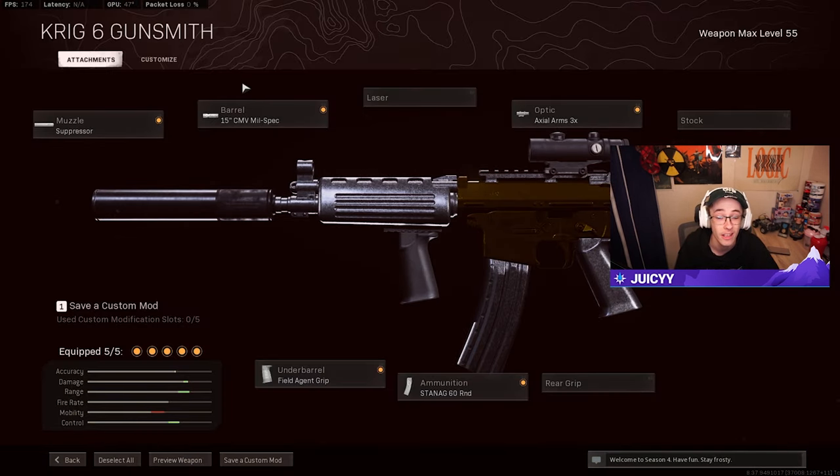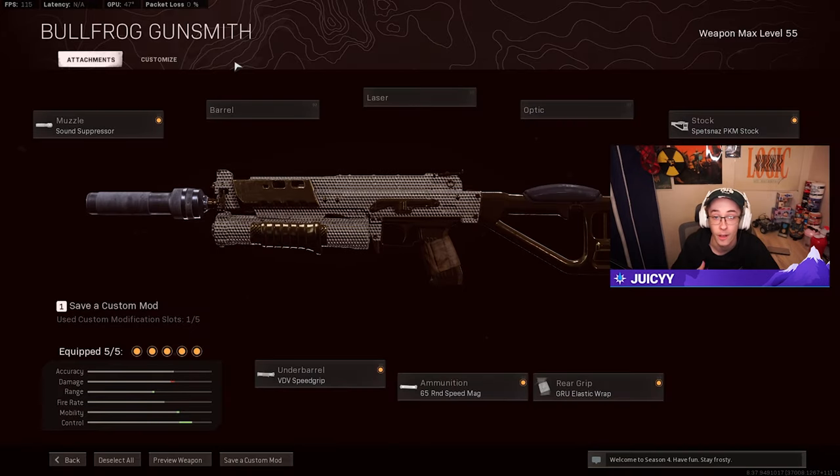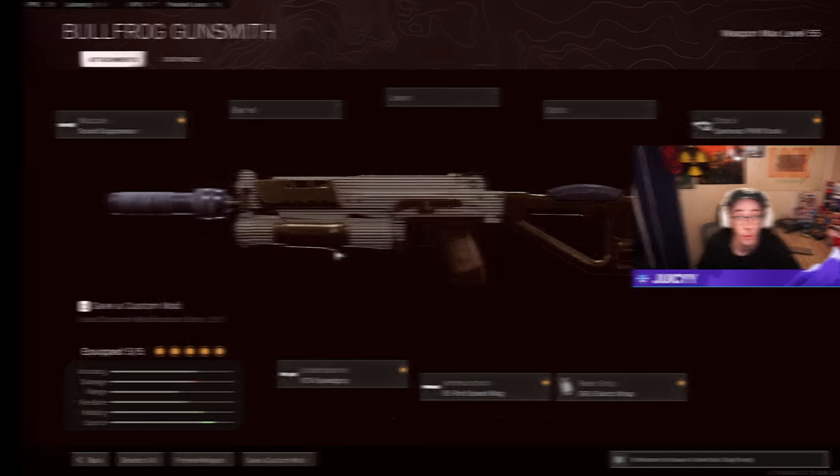Class two AR is the Krig 6 — another very easy-to-control assault rifle with virtually no recoil. Attachments: standard sound suppressor, CMV Mil-Spec barrel, Axial Arms 3x, field agent grip, and Stanag 60-round mag. For the SMG, the Bullfrog with standard sound suppressor, VDV speed grip, 65-round speed mag, Gru elastic wrap, and Spetsnaz PKM stock — well balanced for speed, ADS, recoil, and handling.